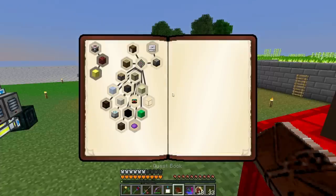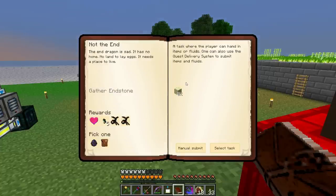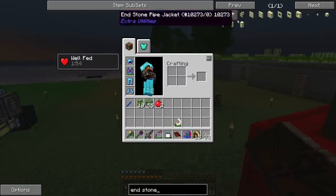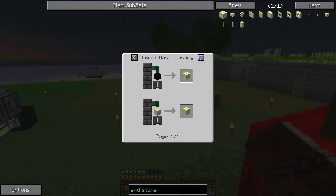When we need a whole bunch of dirt we'll set up something more robust. I want to start at least one more quest before ending this episode. We can't do the dirt quest obviously. But I wanted to look at the End quest — it requires 1,000 end stone. We could go to the End, or we can craft end stone. Let's do it that way. In the fluid transposer we can use resonant ender — 250 millibuckets, which is one ender pearl, with sandstone to make end stone.